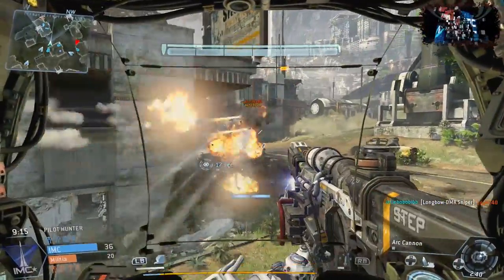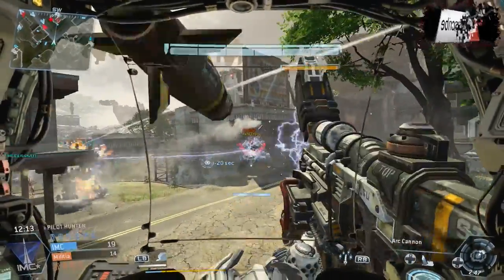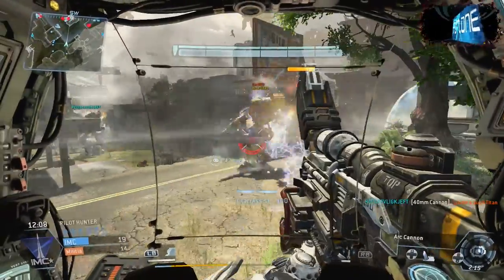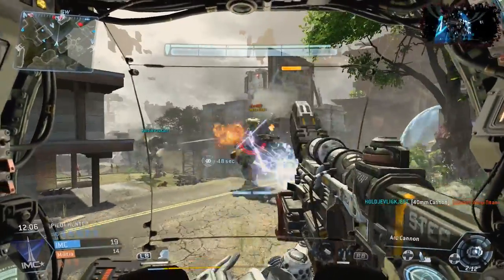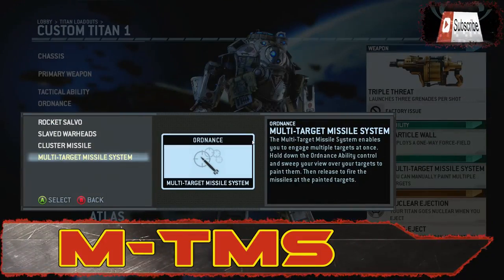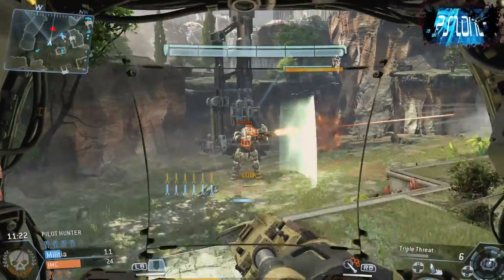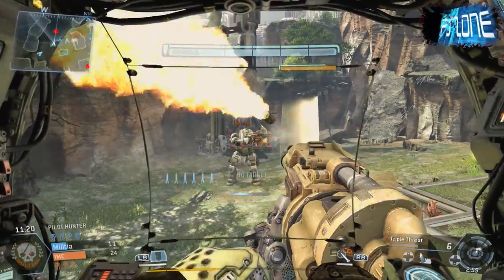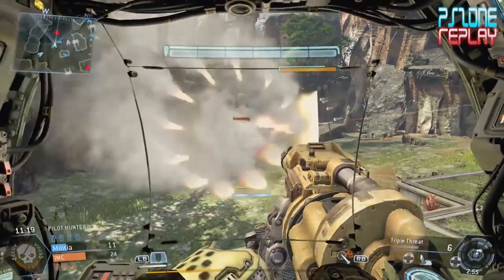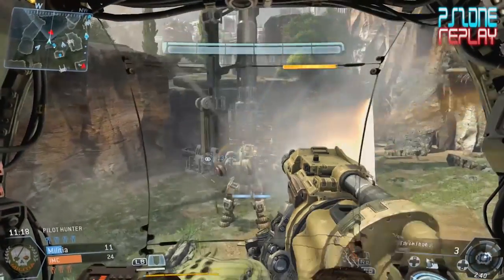Once you shoot the Cluster Missiles off, there are about 10 secondary explosions, and if you have two people shooting them you can completely dominate a titan in about 10 seconds. A lot of fun to use, but not quite as good as the final unlock. Lastly we've got the MTMS — the Multi-Target Missile System — and I really like these. You paint targets onto multiple enemies, release the fire button, and a huge amount of deadly accurate rockets come out. You can see I completely ruined this titan's shield in just one volley.